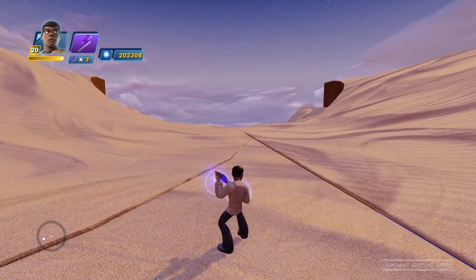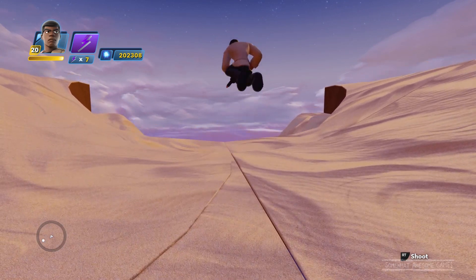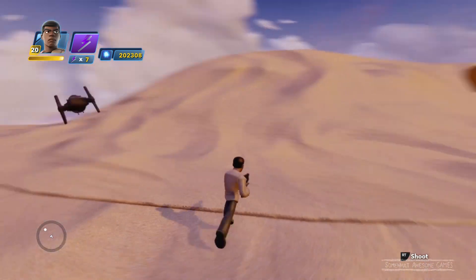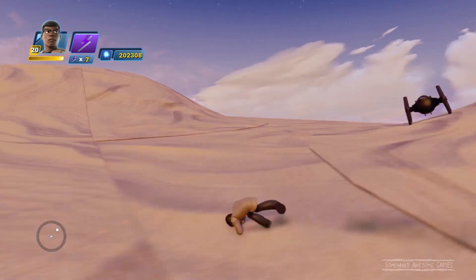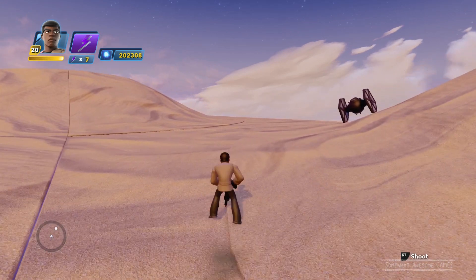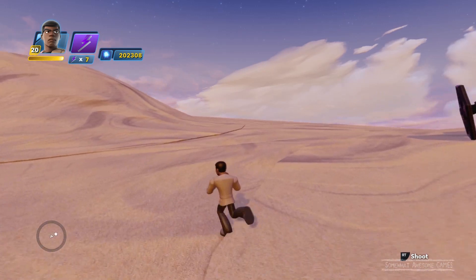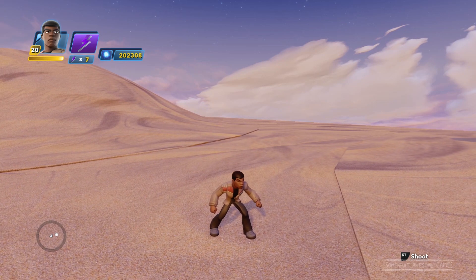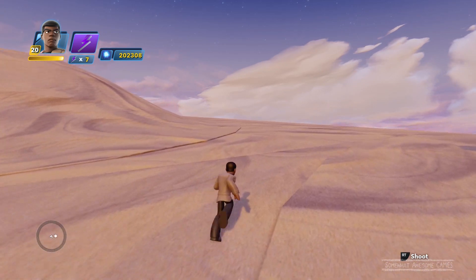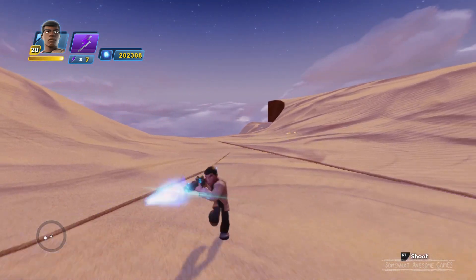His basic attack combo is Y, then brief wait, and then go like that. That's his only ground combo. Air combo: do two attacks, wait, and then do RT — and then he'll shoot someone to the ground. He's got little rolls and dodges, backflips and front rolls. He does not have a lightsaber. I know the posters and trailers have shown him with a lightsaber, but not here. The only Force Awakens character who's going to have a lightsaber in this game is Kylo Ren. A bit of a bummer, but that's okay — we'll just roll with it.